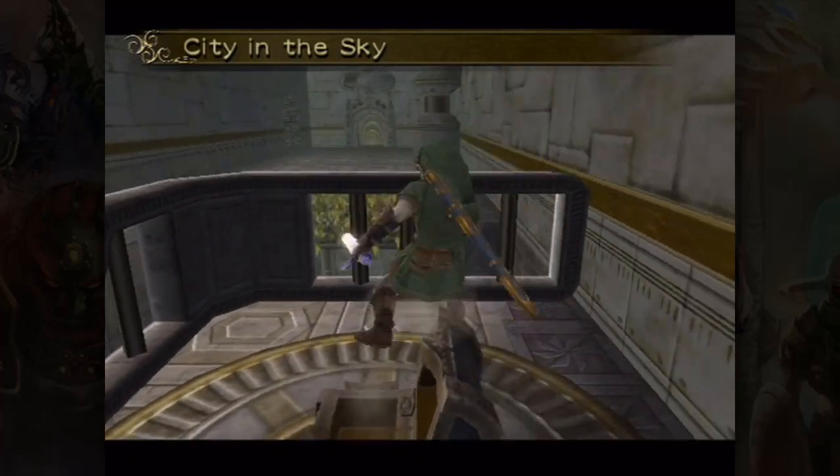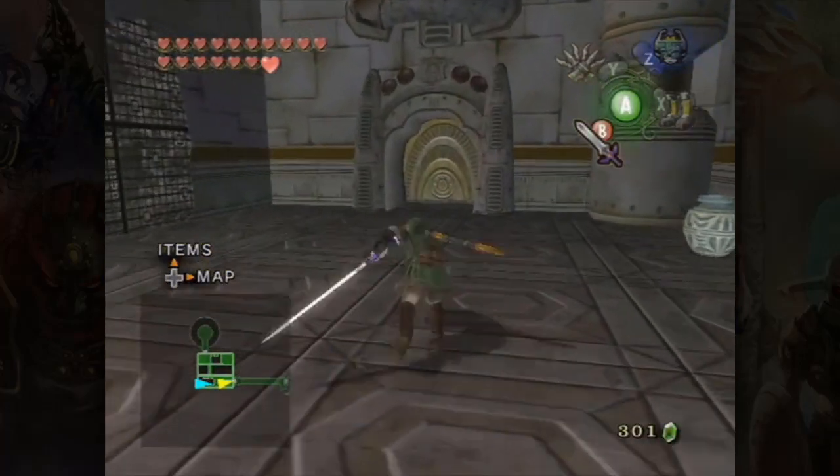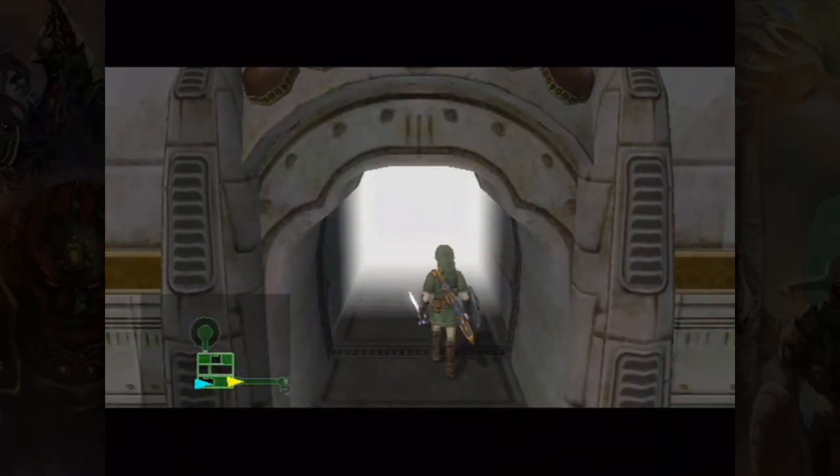Hello everybody, this is Hornlots here and welcome back for more Let's Play The Legend of Zelda Twilight Princess. In the last episode we finished off City in the Sky, and in this episode we're going to be getting a couple more 100% things before heading off to the next dungeon, which is Palace of Twilight.